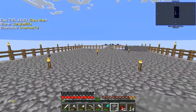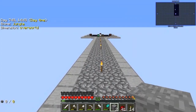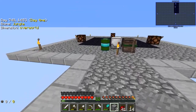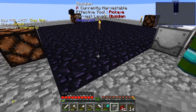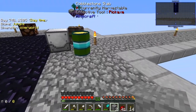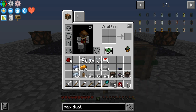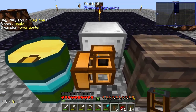Let me show you what I've set up here. I made the platform and I've kind of decorated it out. I haven't put up fences yet, but I have put down basically the layout of the items. I made the floor obsidian in case something blows up like a creeper so it won't blow the floor out.